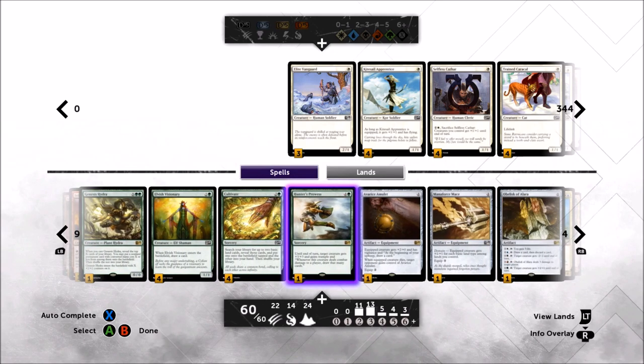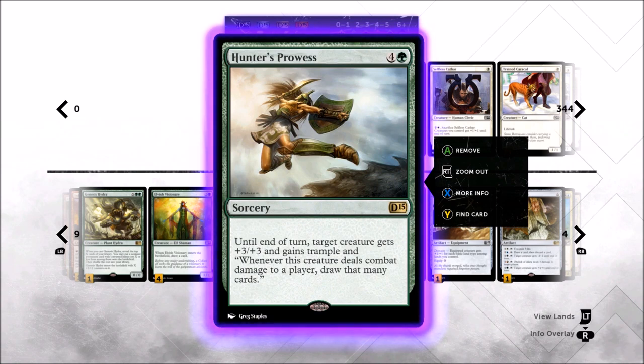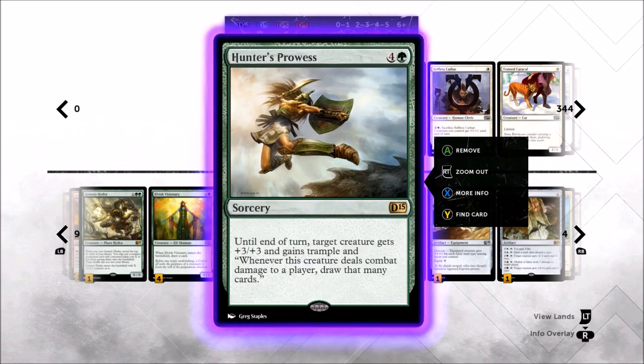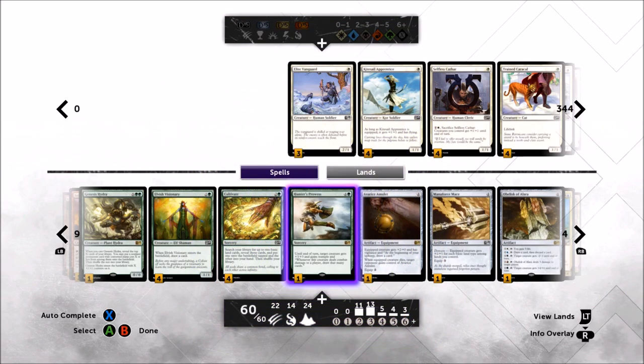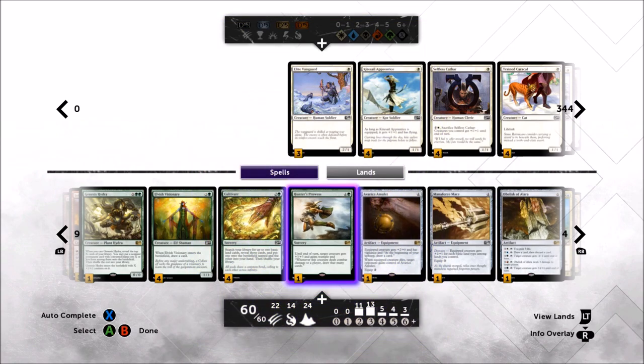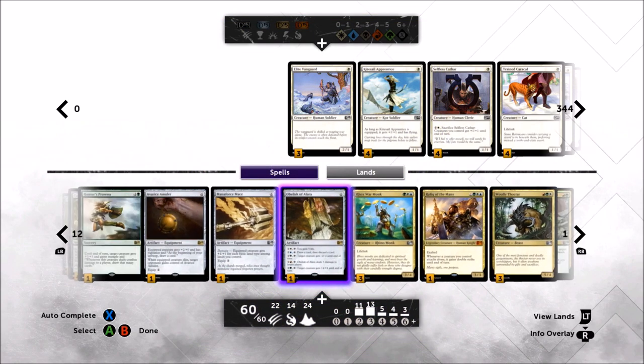We're also playing Hunter's Prowess, because one thing the Mace doesn't grant is trample — we can have a big creature that just can't connect. That one copy of Hunter's Prowess gives plus three plus three and trample, and you'll draw basically a large chunk of your deck depending on how big the creature is. In an ideal situation we could draw ten cards off of it, or we'll draw zero because we made a creature so big we just win on the spot. One copy feels right, though it could maybe be two.